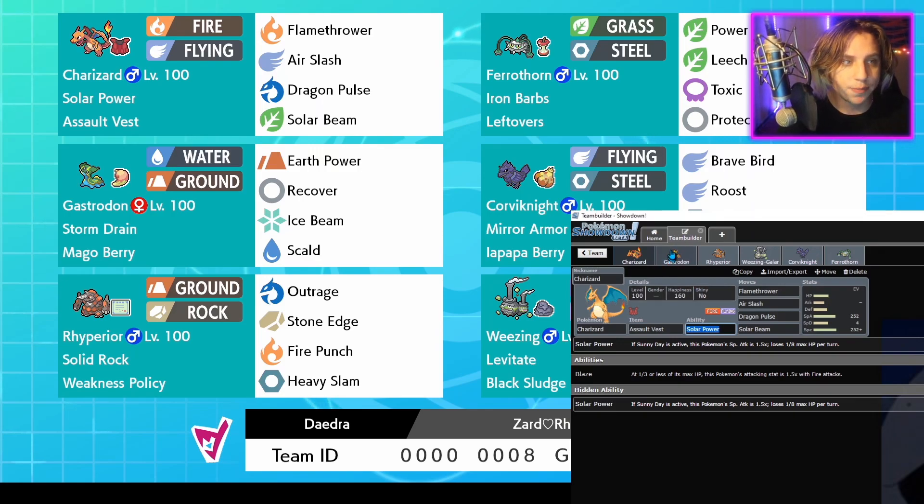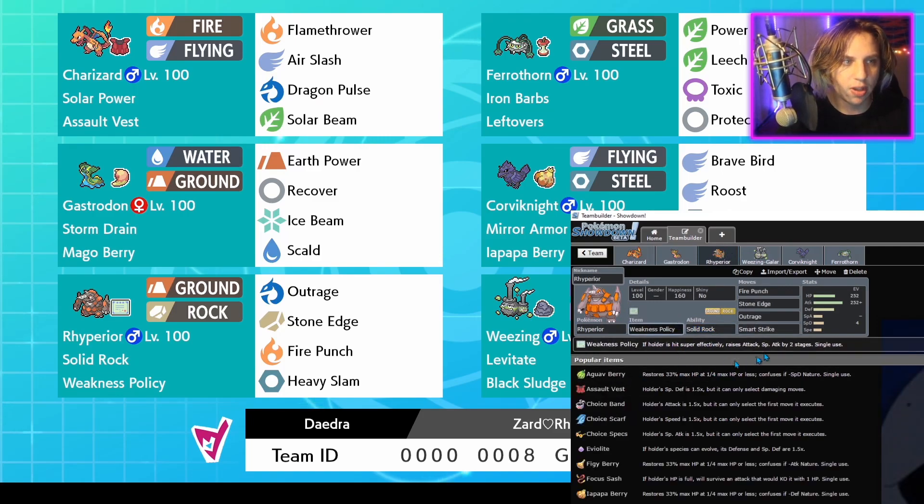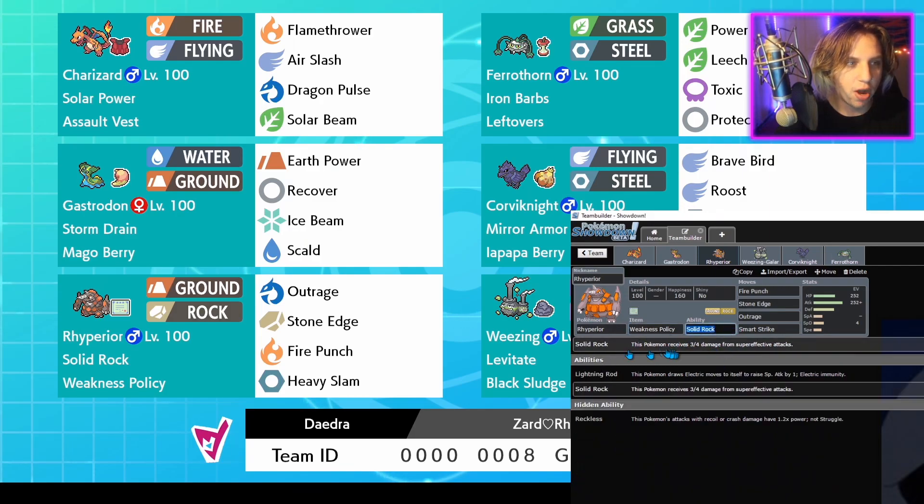I'm so tired - I worked all day. Thinking of situations where I pick Charizard: major threats like Excadrill with its rock move and Tyranitar are really annoying, so I mostly run Ryperior. In case you didn't know, Weakness Policy raises the Special Attack by two stages if you're hit by a super effective move - I probably should have said that at the start. Ryperior also has the ability Solid Rock, which means the pokemon receives three-fourths damage from super effective attacks. That's pretty cool.